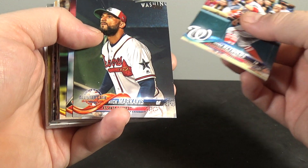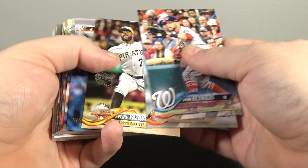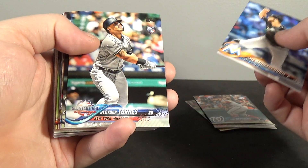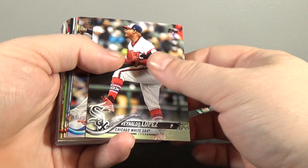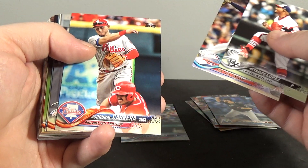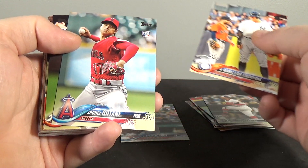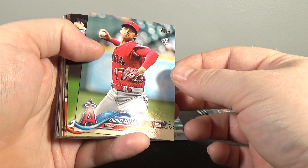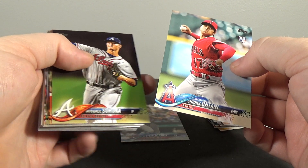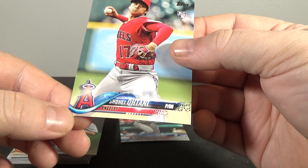Reynolds, Marquecas, Moxberger, Vasquez. Gleyber Torres all-star game rookie, Lopez, Chapman, Cabrera, Altuve, Judge. And — Shohei Ohtani rookie! I'll take a Soroka rookie too, that's pretty nice.